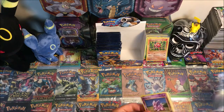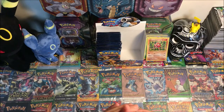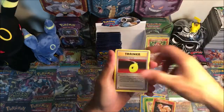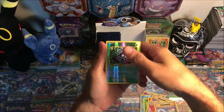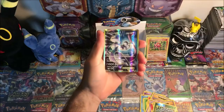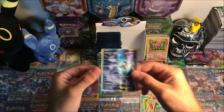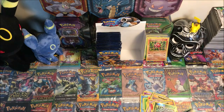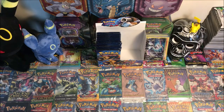Venusaur pack — last pack of the first half of this opening. Nidoran, Poliwag, Grass Energy, Rattata, Vulpix, Devolution Spray, Nidorino, Slowbro Spirit Link, reverse Tangela — I felt something, so I'm definitely gonna close my eyes. And a Mewtwo EX full art! I think I have two of those already so this would be my third, but the third one does not hurt — absolutely amazing for the last pack of the first half.